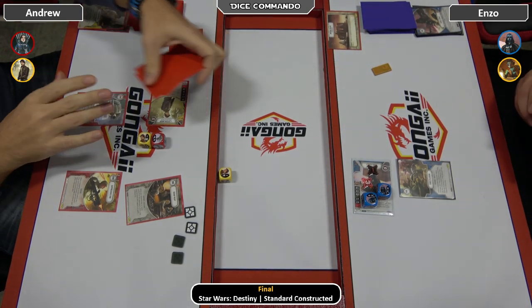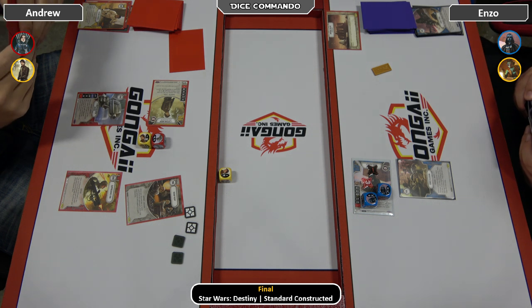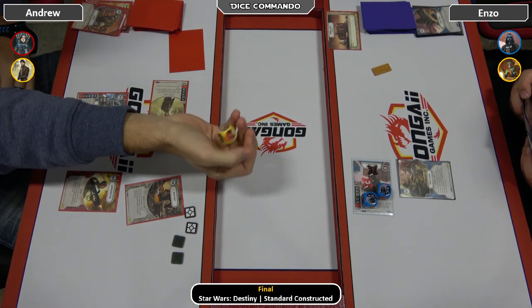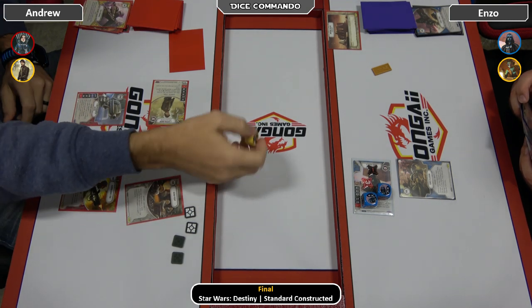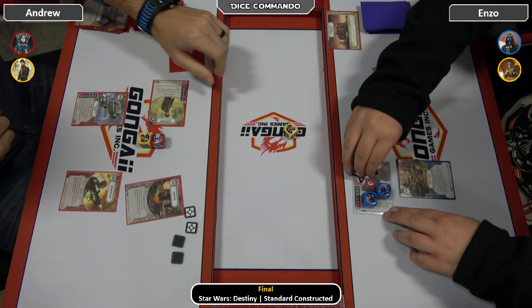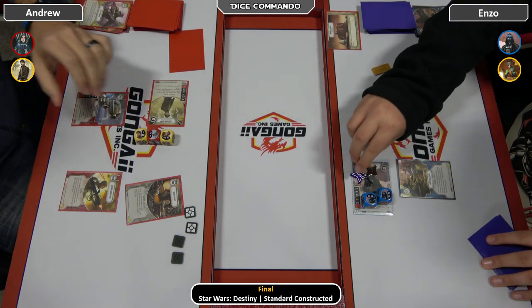He gets rid of a Second Chance. Andrew pitches to re-roll — a blank. Pitches to re-roll again, drops a Retreat, gets a dollar. Pitches to re-roll again with Easy Pickings, gets a two. Enzo can pop if he wants, but he doesn't — he takes it. And the indirect goes to seven.